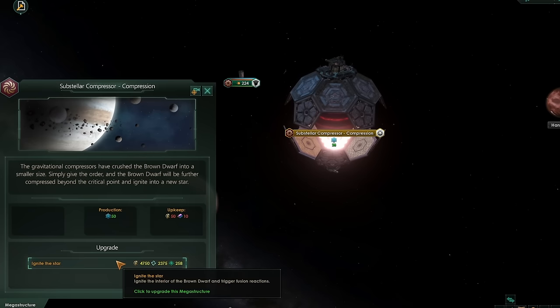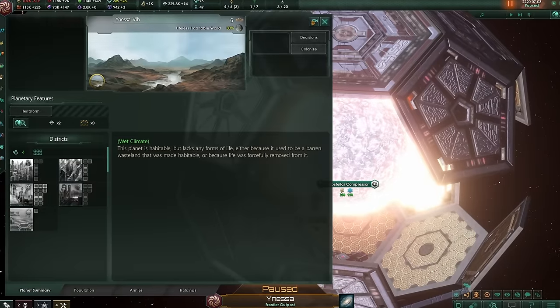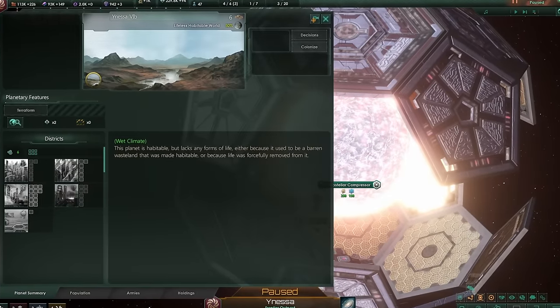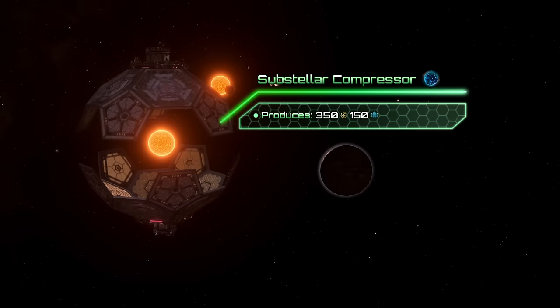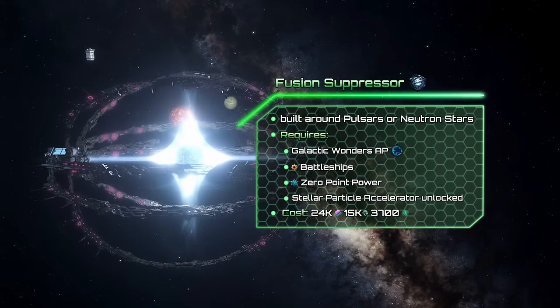After that you may start the ignition process, and as a result some planets will become lifeless habitable worlds suitable for terraforming. Later you can dismantle the compressor or keep it for additional energy and physics research production. After the Substellar Compressor, you may research the Fusion Suppressor, which also requires battleships, Zero Point Power, the Particle Accelerator, as well as the Galactic Wonders Ascension Perk.